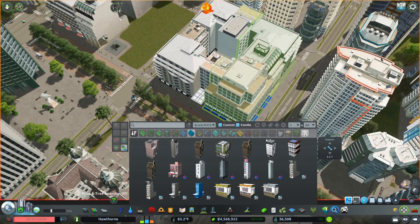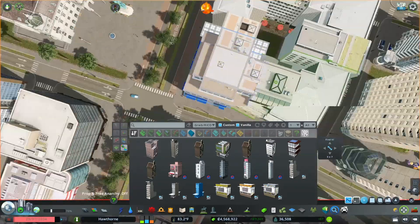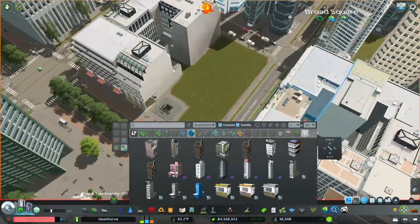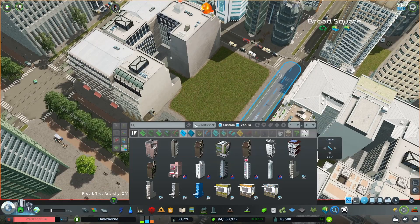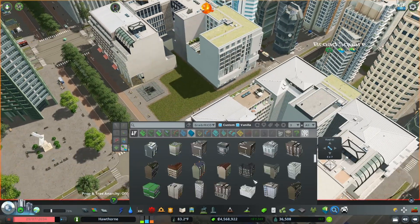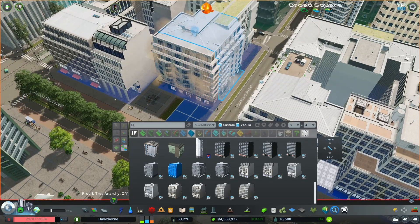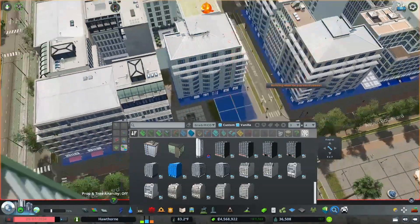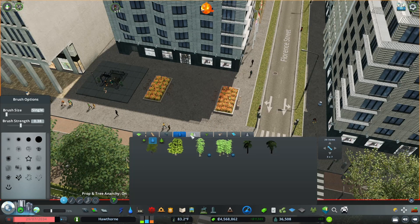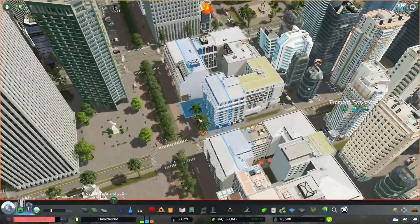I can just drag these right up against the other ones - that leaves a bit of a gap, but that's fine. It's kind of nice to have the sidewalks a little bit bigger there. That block looks better now. For this block I could have another couple of corner buildings - I really like that one, nice little hotel. And we can do one more corner building here, so people can walk right up. I'm adding a little park - a nice spot for people to sit right outside.